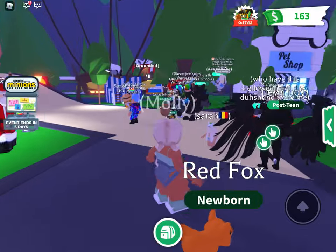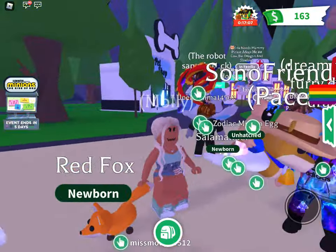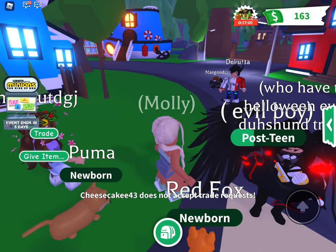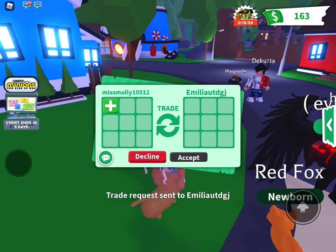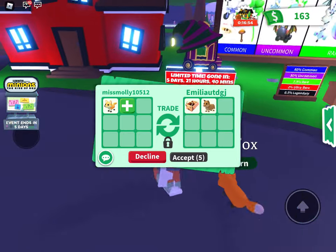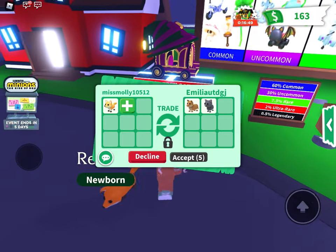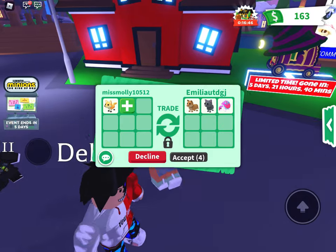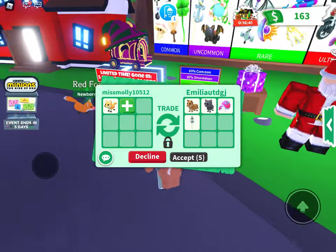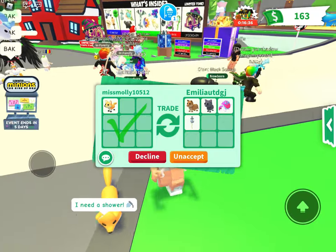Red fox — I'm gonna try and trade my red fox. I've not had this outfit before actually, it's really cute. I've got a red fox as well! Oh my god, I'm gonna accept it. I actually think we're not gonna get out of this. I'm literally in a trade — is it a good one? Not really.